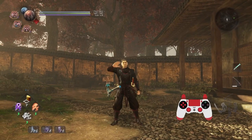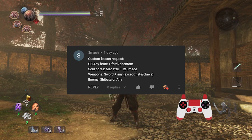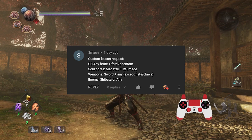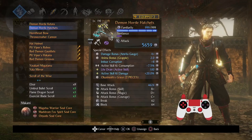Hey folks, it's time for yet another custom lesson. This one has been requested by Smash. Guardian Spirit, any Brute, and then a Feral or Phantom as a secondary. Soul cores will be Magatsu and Itsumare, the weapons will be Sword, and in my case the secondary will be the Hatchet. Notice Smash did not want Fist or Claws because reasons. Enemy will be Shibata Katsui later, so let's get on to the equipment.